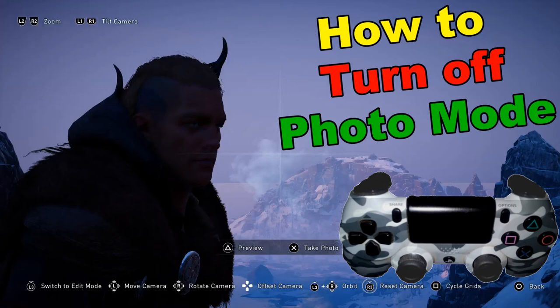Today we're going to learn how to turn off photo mode, which one can access by pushing both L3 and R3 at the same time.